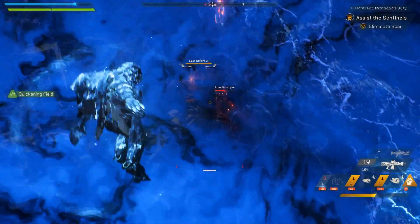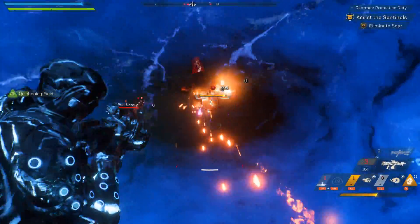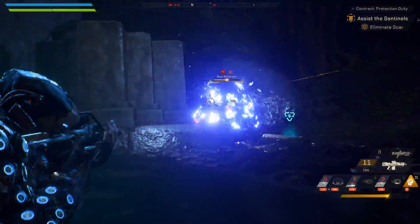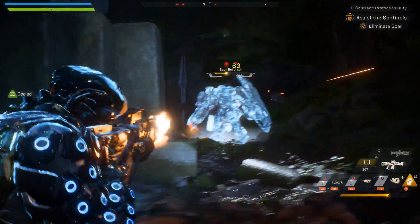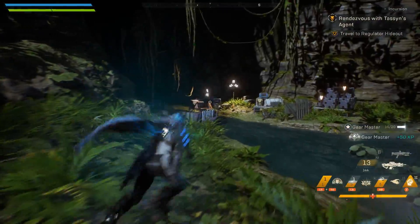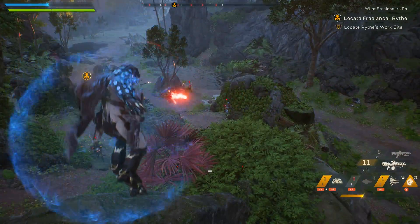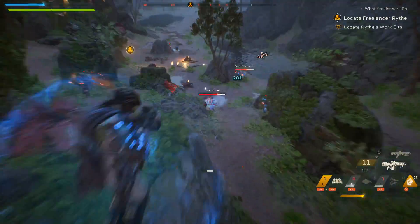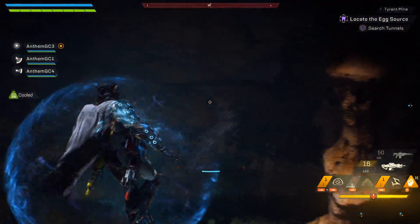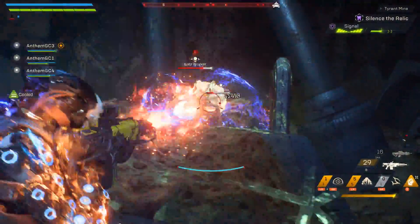Our last ice ability on the list is Ice Blast. This is a self-cast area of effect ice attack that will leave your enemies frozen in place. This ability primes targets for combos and is a great choice if you want a quick shot to stop your enemies in their tracks. Switching over to fire abilities, Burning Orb allows you to shoot a quick fireball to clean up weak enemies or charge it up to do a devastating blast. Living Flame will fly out and chase down enemies in the area, igniting them and doing bonus damage over time. And finally, Flame Burst is a five-charge area of effect attack for taking out clumped up enemies. This doesn't apply ignite, but is a great opportunity to clear multiple groups of weaker tier enemies.